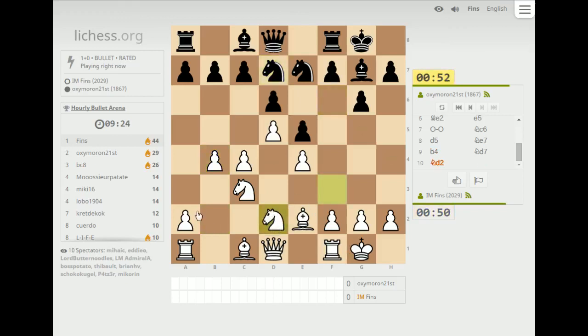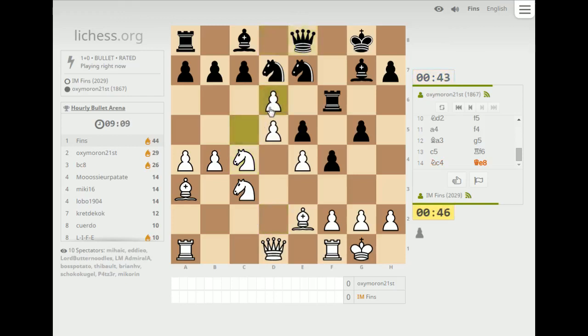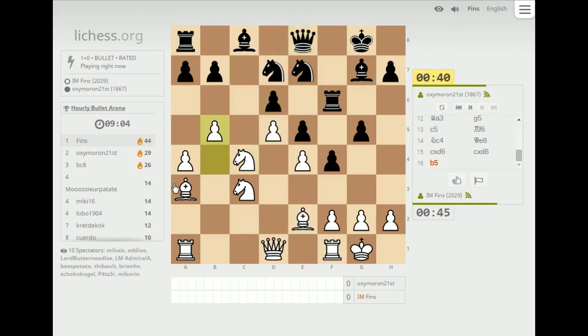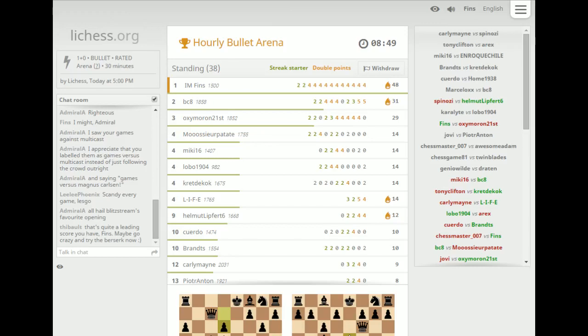Let's go knight d2. They'll play f5 and I'm gonna go a4, bishop a3, c5 — the drill against this opening. There's quite a bit of theory in this line actually. I'm attacking d6 several times and he is not doing anything to defend against that. This one I can take here and then take his bishop and open everything up. That's a hang of a queen — he's trying to mate me on h2 but back to tournament.